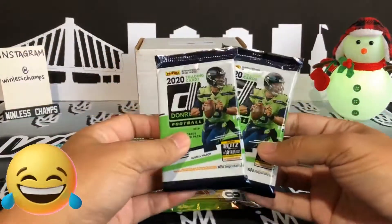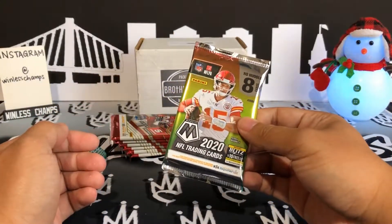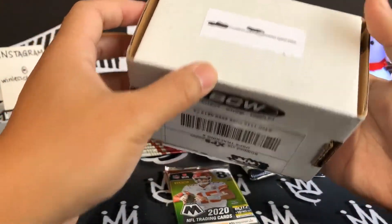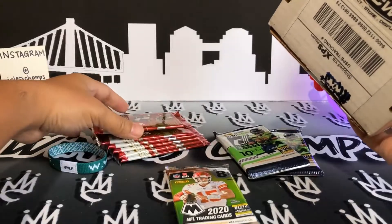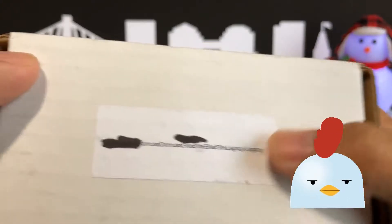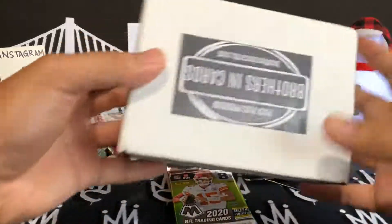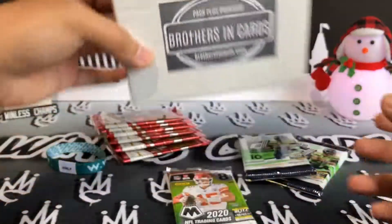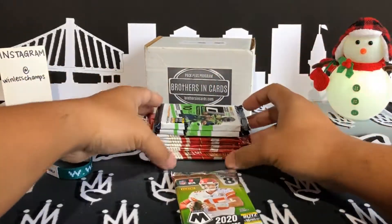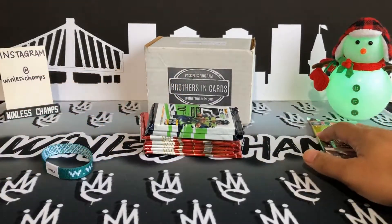We got my favorite Donruss and we have one No Huddle. So I'm assuming this is their gold feature pack. I think they're missing some - looks like I was supposed to get some Legacy out of this and I don't have any Legacy. Maybe I'll hit up Brothers in Cards and see what happened. But let's go ahead and get into it. We're going to go with the Donruss first, then the Elite, and the No Huddle last.